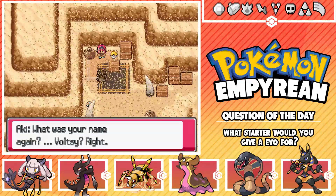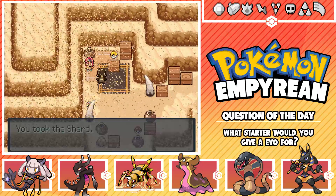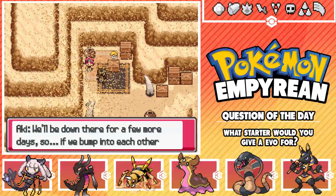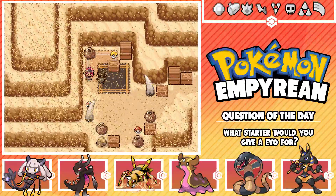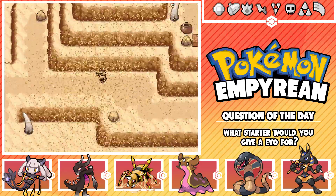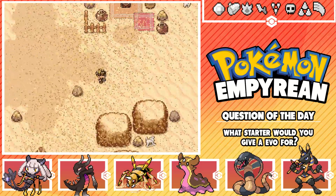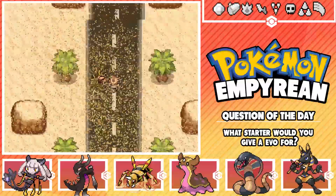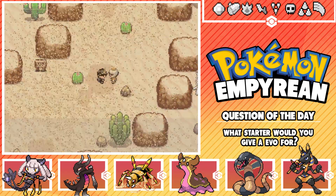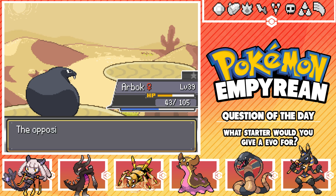Aki says: 'So what was your name again? Foltzy, right? You'll probably want this shard that the bandits left behind - well, you can have it, I don't deserve it. I should get going to Orion now - Skip is probably worried sick. We'll be there for a few more days. If we bump into each other, I'll buy you a drink. See ya!' Toxic Spikes and Dragon Claw - sweet. We got another shard, totally worth coming down here. Let's get back and talk to Crow and everyone.